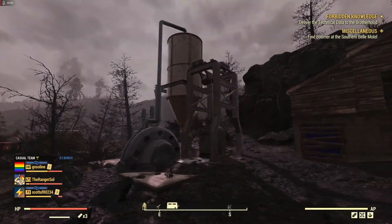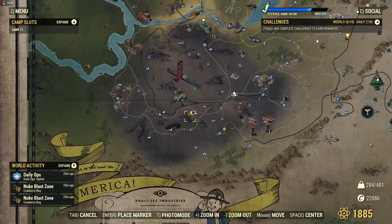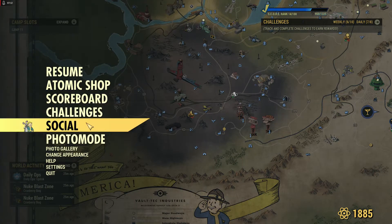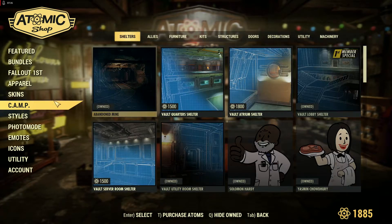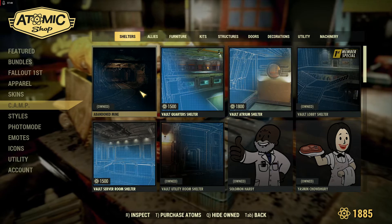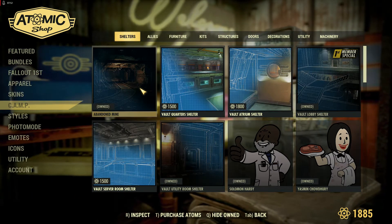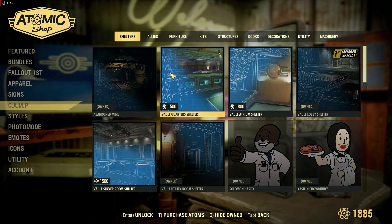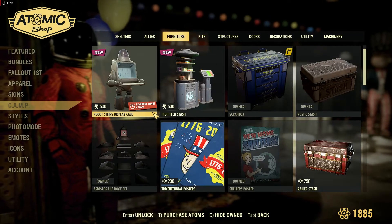Anyway, I very much enjoy this. It's on the atomic shop right now. If we go to the atomic shop and go to camp, you'll see the abandoned mine there. Click on it and buy it — I think it was 1500 atoms or something like that. You guys know me, I'll do anything for camp items.